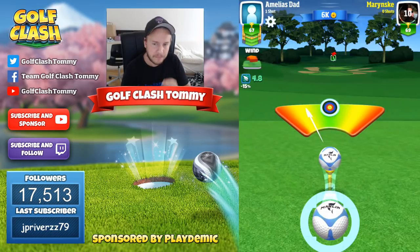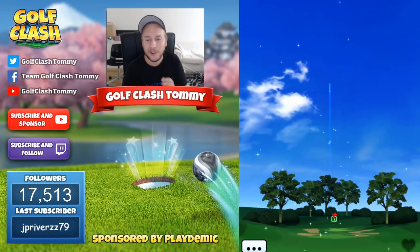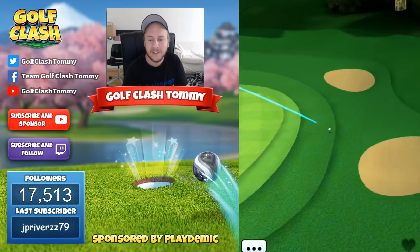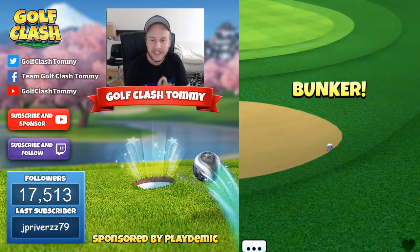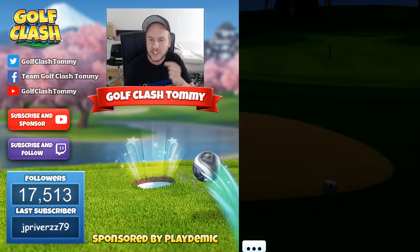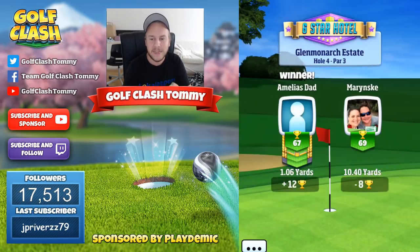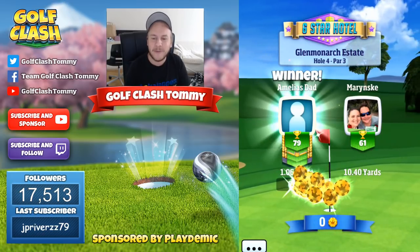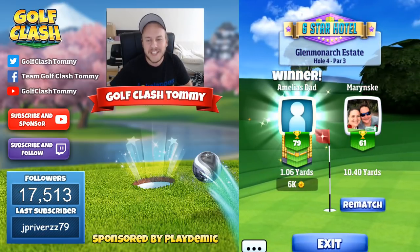This is definitely a hole where people will be making a lot of hole-in-ones, and I love this par-3 so much. So two bars of topspin, use the right side of the green to make it roll towards the pin, and adjust a little bit more due to the downhill. The video is sponsored by Golf Clash and Playdemic, and I want to wish you the best of luck in the Origin Lynx tournament.